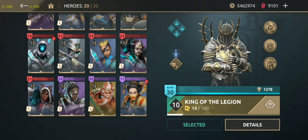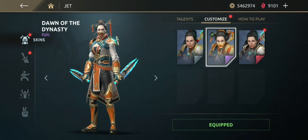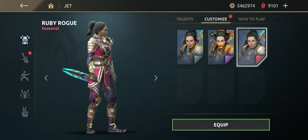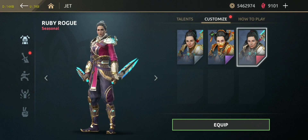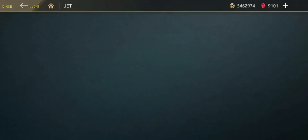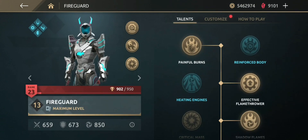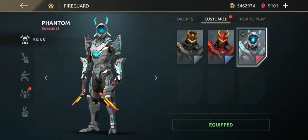Let's equip the Fire Guard skin — sorry, Jet skin first. I have to show you: here is the Jet skin Ruby Rogue, same as Kibo Crimson Death, but Dawn of the Dynasty is a good skin. Now let's equip the Fire Guard victory pose — next target.